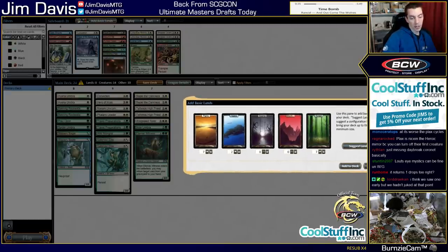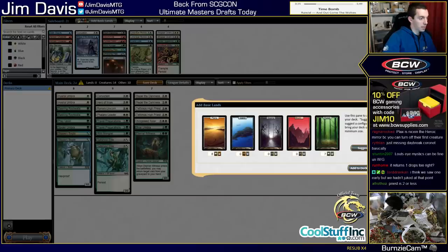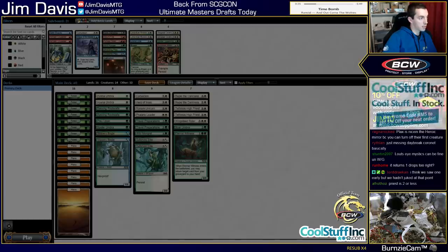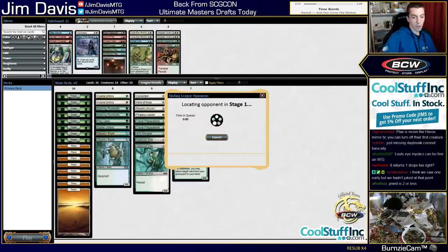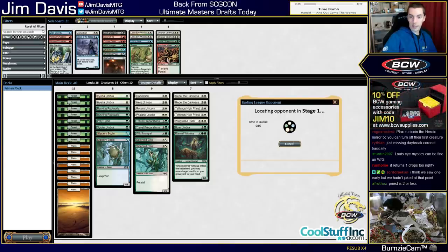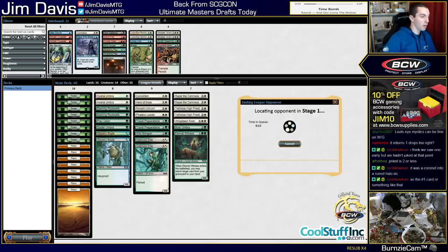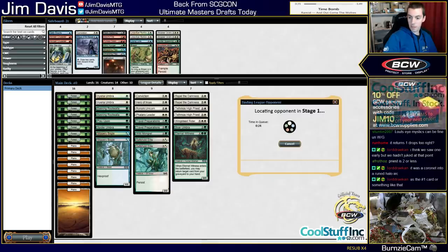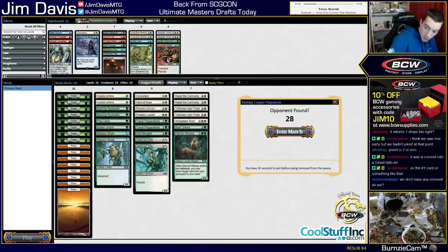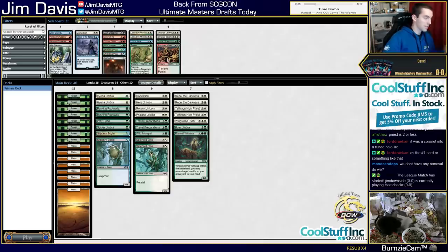I think I do recall seeing a Daybreak Coronet at some point, really early in the draft. Daybreak Coronet would be insane in this deck - that would be unreal. Alright - 8-8, there you go, that's the deck. Save it. What do y'all think? This one turned out really well. In our five drafts I have not seen a deck like this. I'm stoked. Slippery Bogle all day, every day.